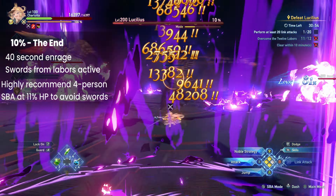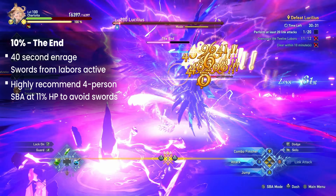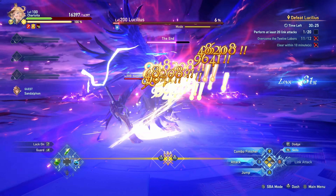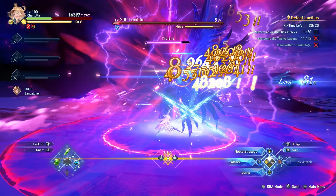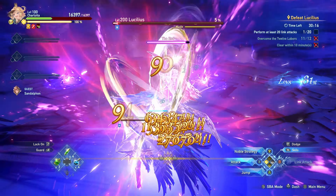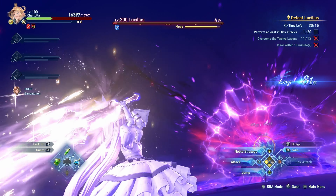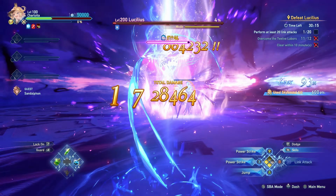Finally, Lucilius will cast D-N at 10% HP. This serves as the enrage for the fight and players have 40 seconds to kill him before the cast bar goes off. Entering link time and using SBA will freeze the timer temporarily. While Lucilius himself isn't doing anything during this time, he'll summon his swords to do the fighting for him. These swords have the same moveset as they did during the third part of the 12 labors. I'd recommend using a 4-person SBA at around 11% HP before he starts casting D-N.